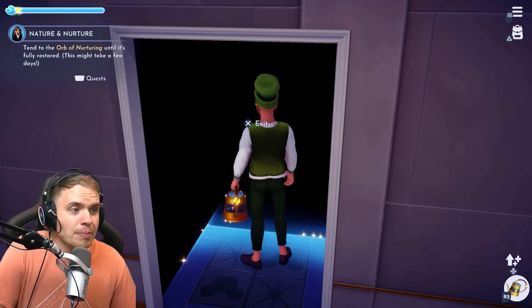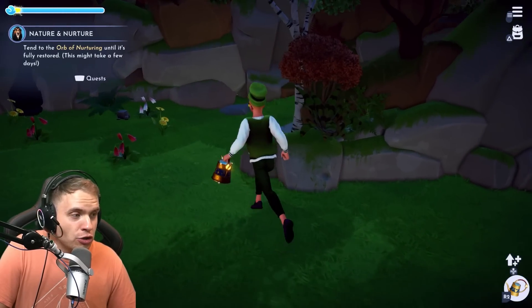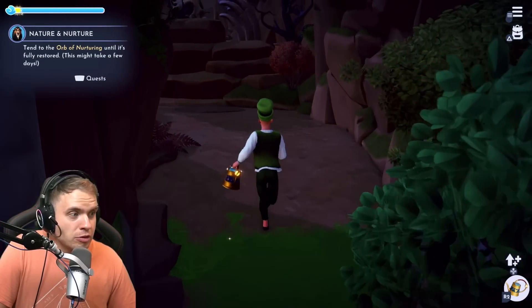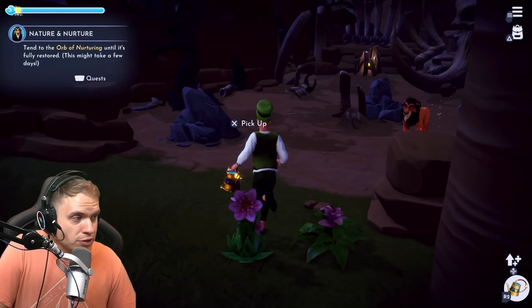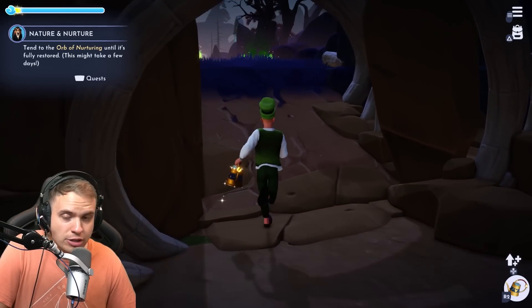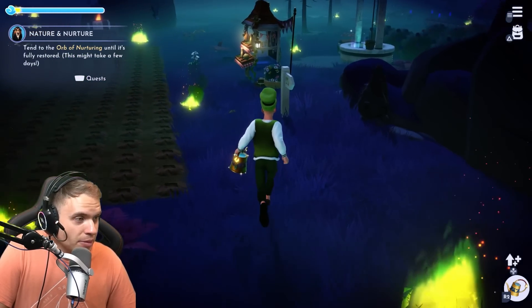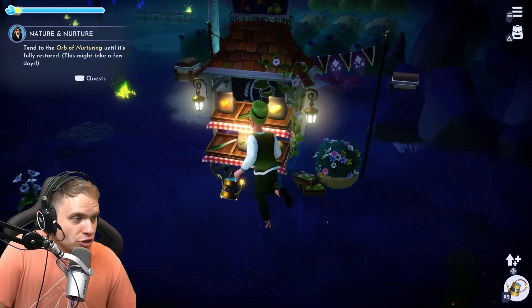So what these potions do: they upgrade your watering can in a way that it will grow your crops faster. There is a difference between the cheaper one and the more expensive one, and that's what we're going to be testing right now. I'm going to plant a bunch of pumpkins and we're going to start the testing.